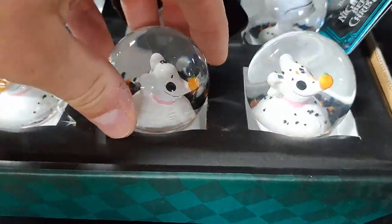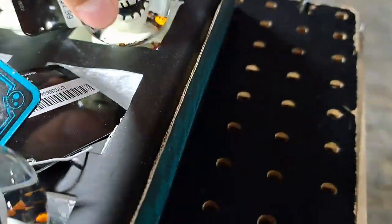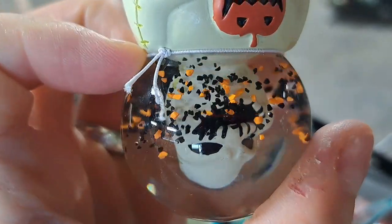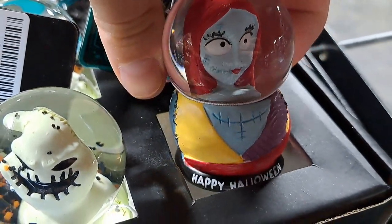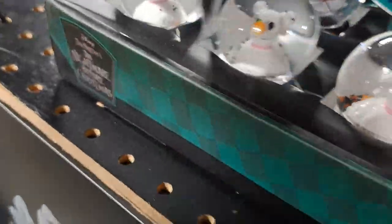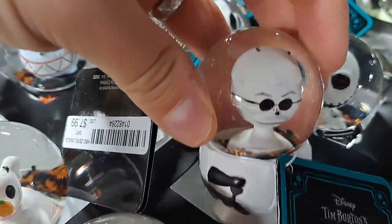Got a whole bunch of snow globes here. Here's a Zero, we got Jack, we got Oogie Boogie. It's got festive orange and black sand in there. We got a Sally one, pretty cool. Here's a trick-or-treater. Pretty awesome little snow globes. Here's the doctor. Pretty cool.